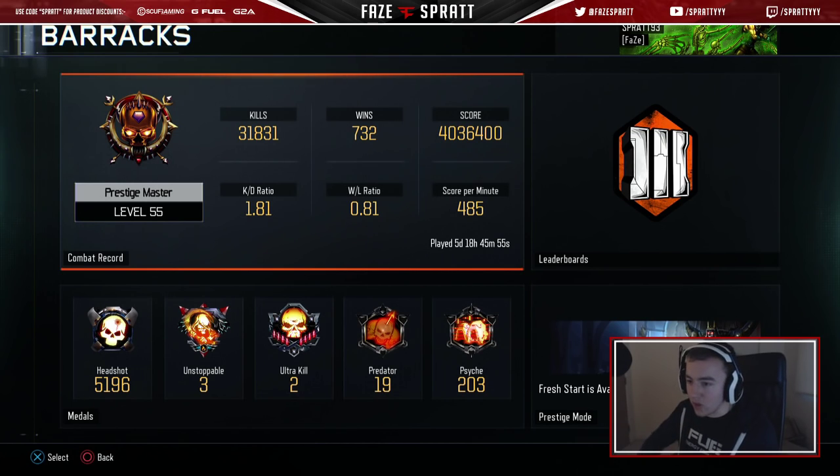Let's go into this bit. Kills — 31,831. That is a lot of kills in just over a month. My win/loss is terrible. I leave a lot of games and I play solo a good amount. But we have a 4 million score — that's a lot of score right there. KD is 1.81. Win/loss 0.81. And then score per minute is 485.